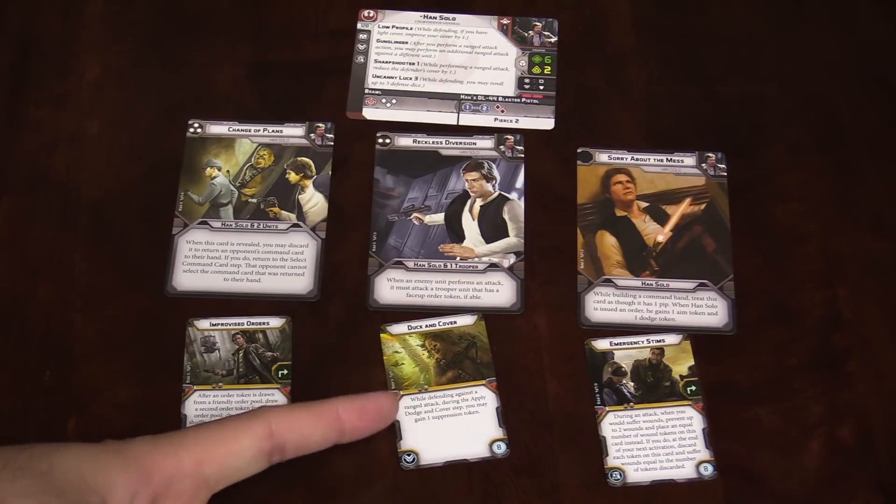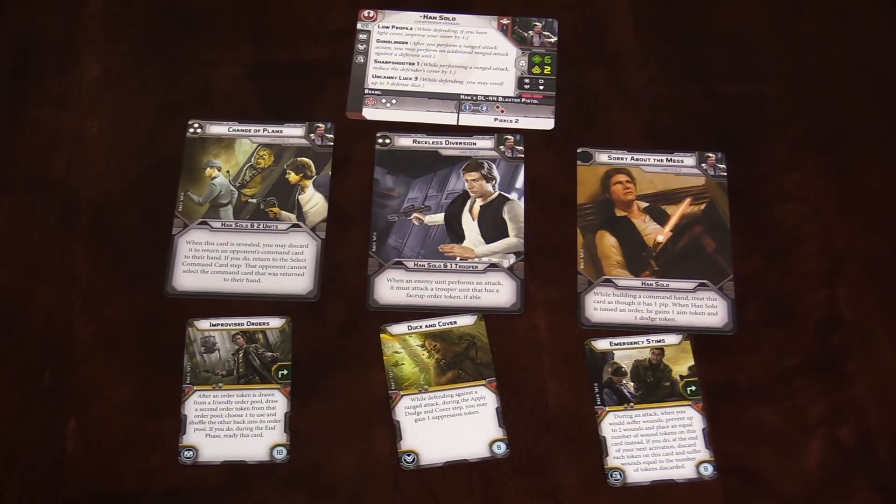Han kind of fits a midway role between Leia, who's not very good in combat but is more of a command-people thing, and Luke, who's not really great at commanding people but is going to run up there and stab you in the face with his lightsaber. Han is a totally solid ranged combat character.